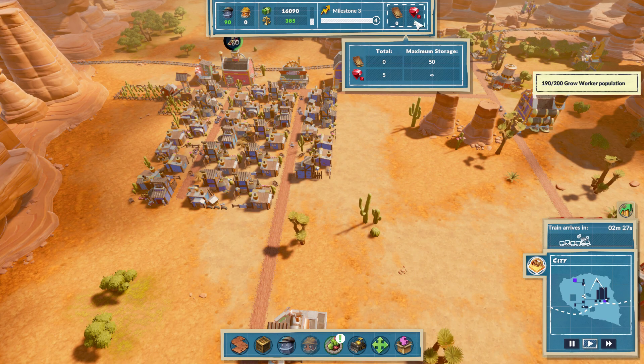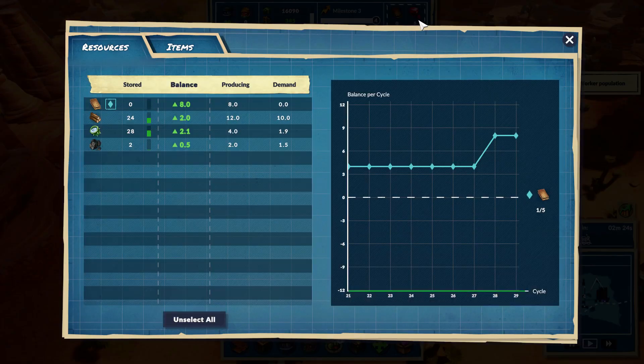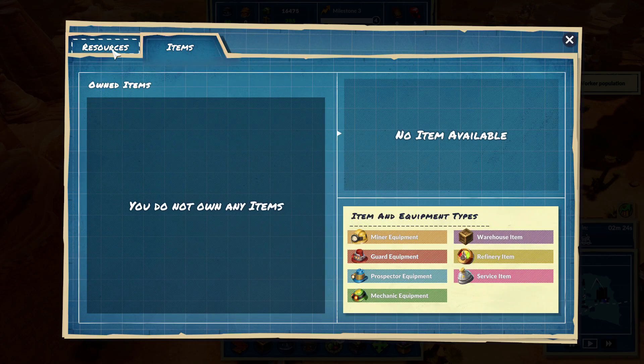I don't know what the gems are or where we're getting them from. Let me click on it - no items. Item and equipment types.